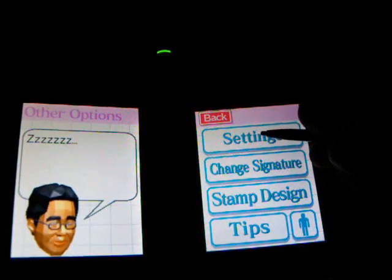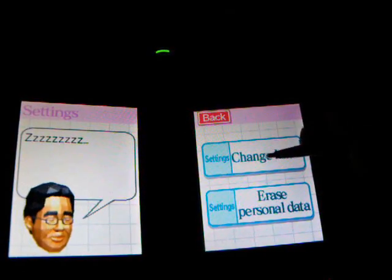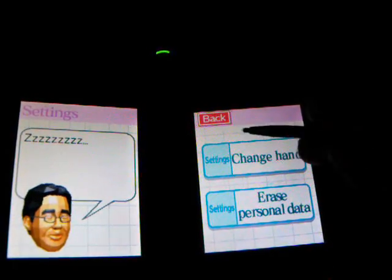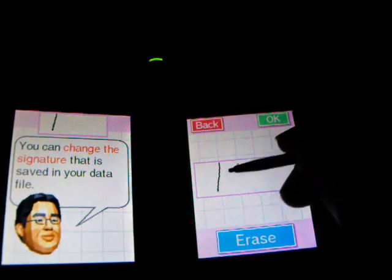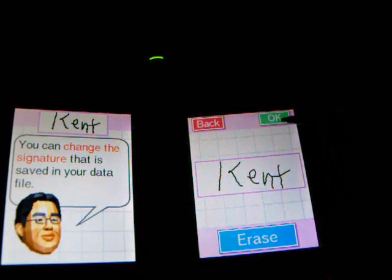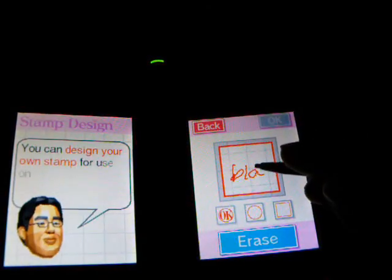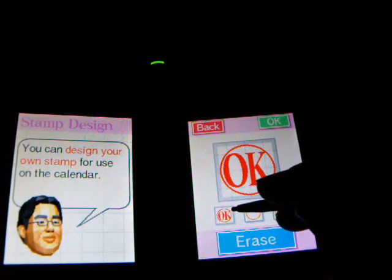In Other Options, you can change the settings. Like, change your hand — since I'm right-handed, I clicked right-hand — or erase personal data. You can also change your signature, erase your signature, and write it better. And in Stamp Design, you can design your stamp. I just made a block, or you can just design it.